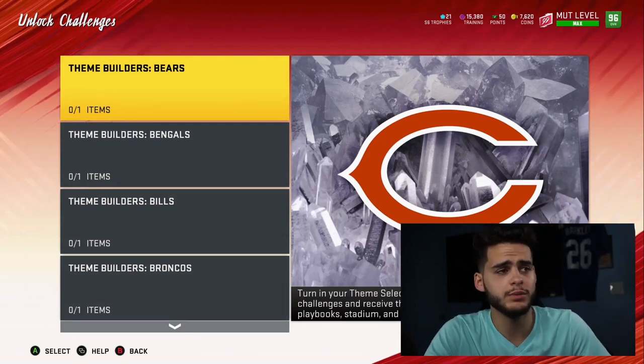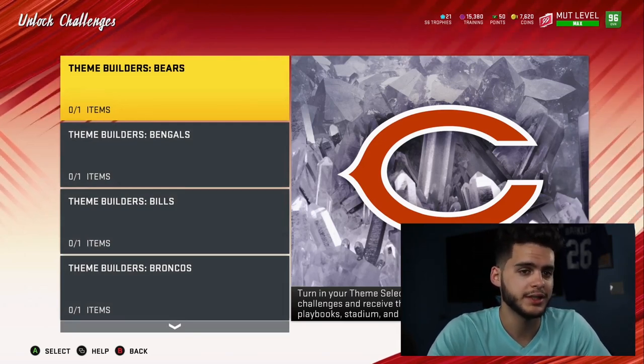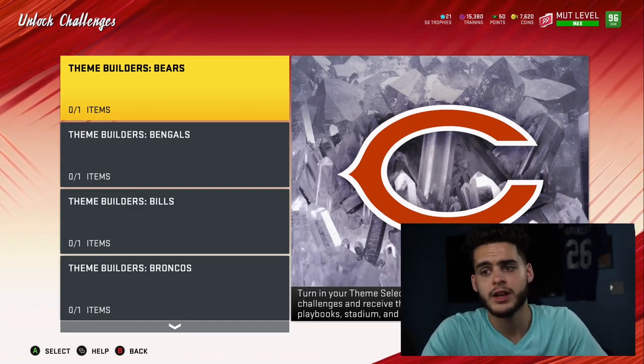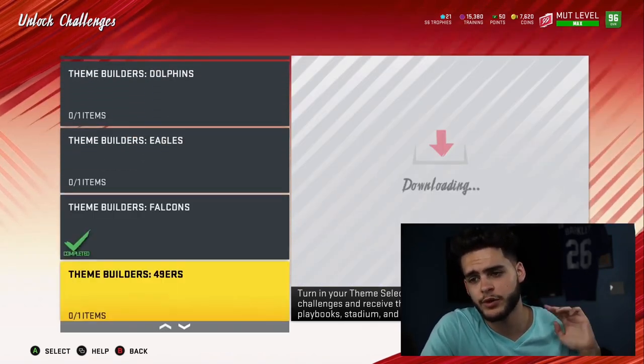Now if you guys remember what Theme Builder was, essentially you got a token from leveling up, put it in the set, the set unlocked solos, you played the solos, and got 86 overall Theme Builder players. There are 32 sets, one for each team, and a fan favorite player from each team.